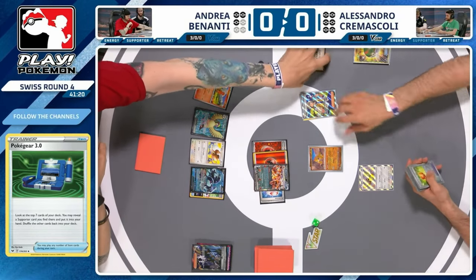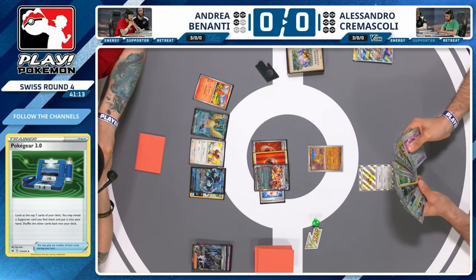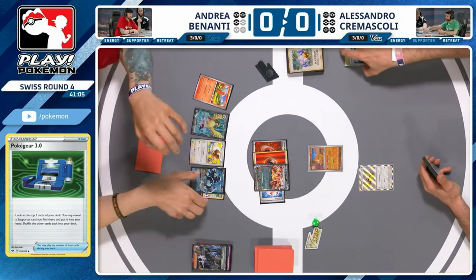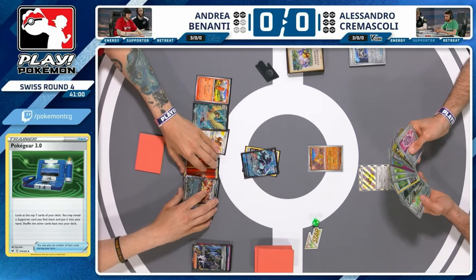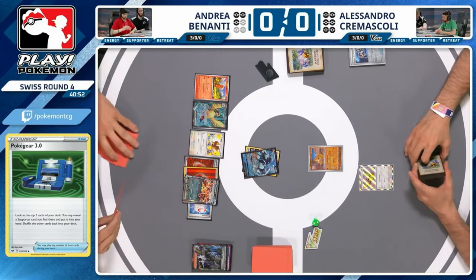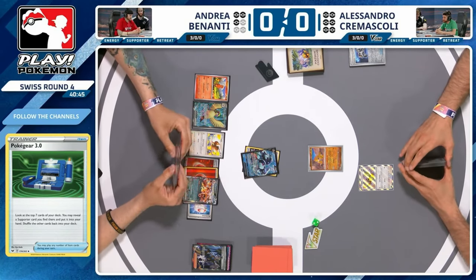This turn — like you said, absolutely no backup Charmeleon, so that window might be closing. Andrea probably has a Rare Candy in hand but Alessandro doesn't know that. The Arven has had to be played just to establish this extra Nest Ball. Alessandro has been churning through Nest Balls per turn. We're going to see a Counter Catcher to force Andrea to maybe search a different card with Quick Search. Still a poor turn overall — one retreat cost Pokemon so you won't need much to retreat.